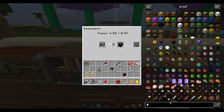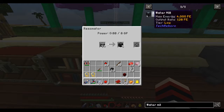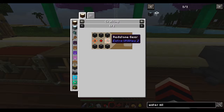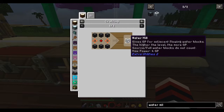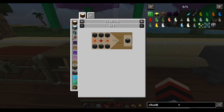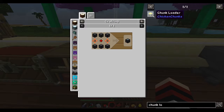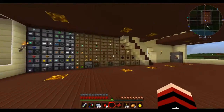I want to make the watermill. Let's make these. I'll have to find a nice place for them. It's very simple. While this is making these, let's make a chunk loader real quick. Since I'm invoking all that stuff, let's make a couple of chunk loaders.